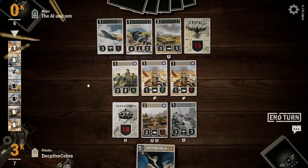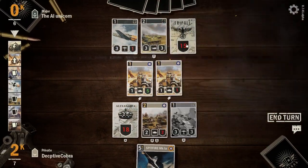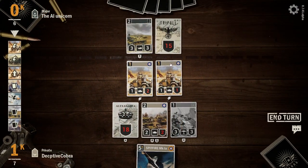Load that up and then we will attack his artillery — it means I will lose my Royal Engineer squad, but I got rid of his BF 109, which is a good thing.